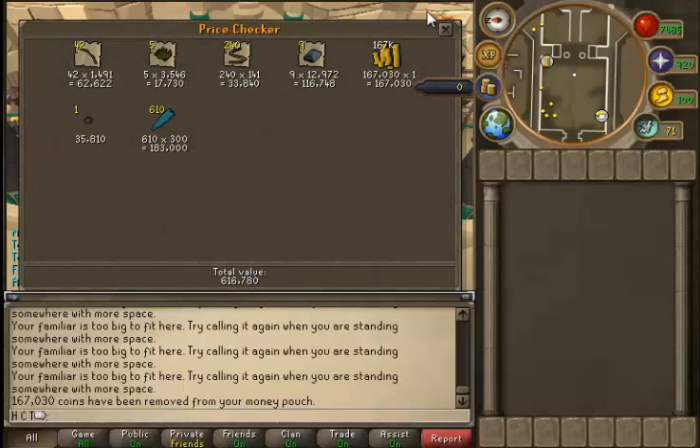Hello guys and welcome to a power hour where I've wasted a lot of money. We took some keys from the GE for 1.2 mil and spent around 16 mil altogether on these keys to show you what kind of loot you'll be expecting from the newest ascension bosses. As you can see, you're not going to be getting a lot if you spend money on the keys. Wait until the boss updates calm down a bit — then it might be a good money maker.